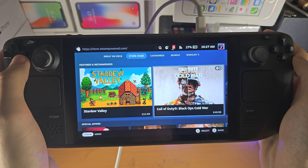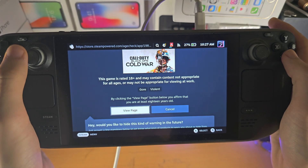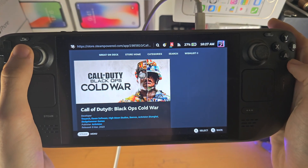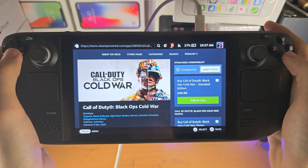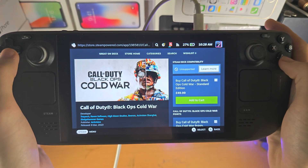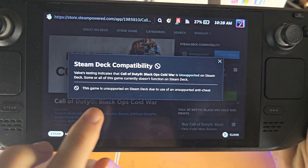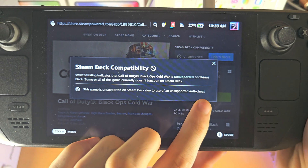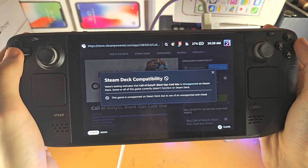So if you see a game you like and it says it's not supported without giving a clear reason why, you may want to try playing it anyway — download it, buy it, and if it doesn't work you'll be able to get a refund. But if you tap on Learn More and it says the game is unsupported due to an unsupported anti-cheat, I wouldn't bother with a game like that.